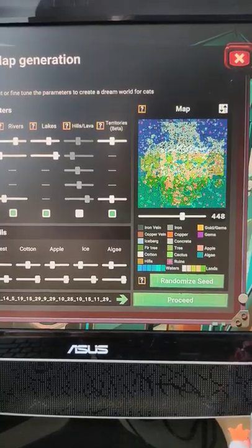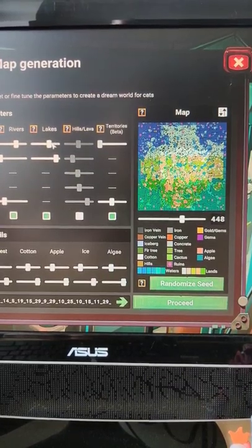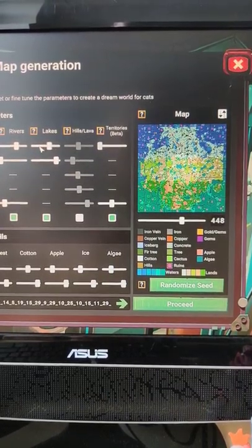In free play mode, you can tune various parameters, toggle some parts of the map on or off, and make your own playground.